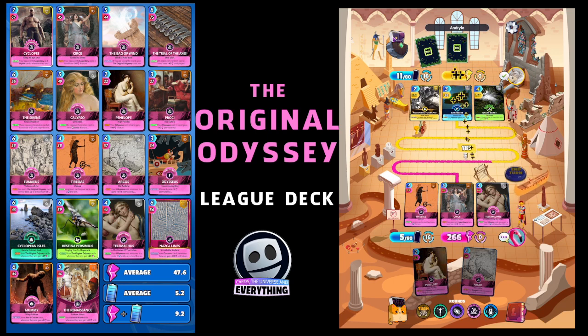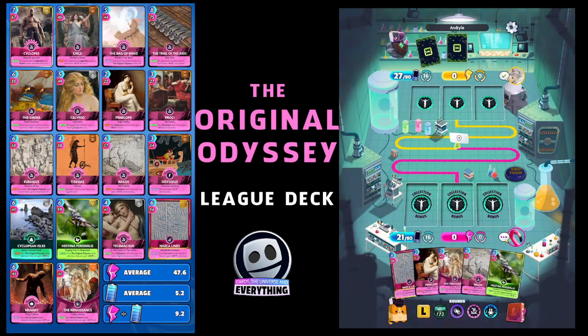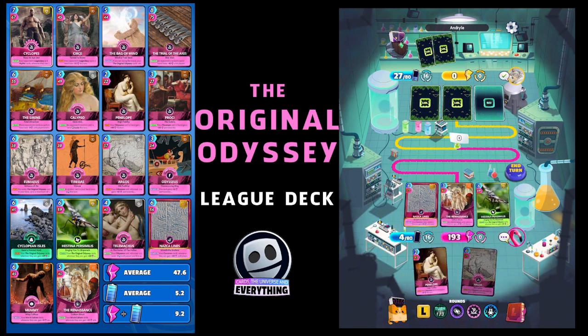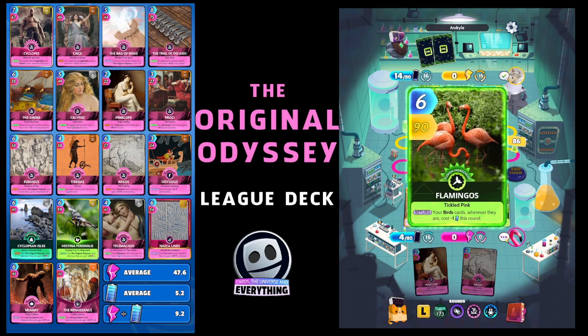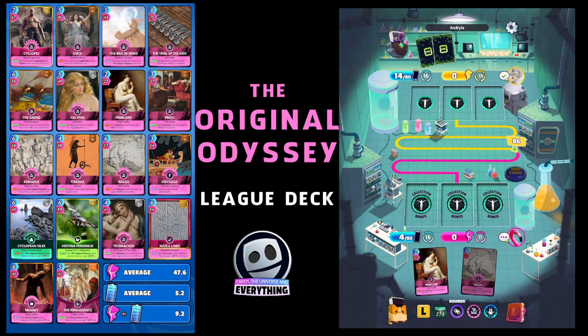Mind you, the bird deck does get stronger as well, so this is going to be a good competition. But as I said, the few games I've played already with this deck I have beaten all the bird decks that I faced, so I'm feeling a little bit confident. It's always good to have our home arena — the Original Odyssey arena — towards the end of the game. Penelope and Argos in our hand — I'm trying to get Penelope together with Procci, that's the one that gives Penelope that permanent buff.